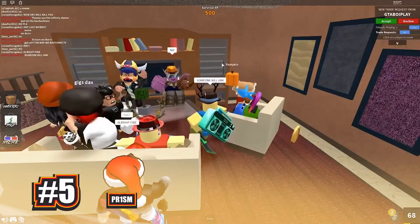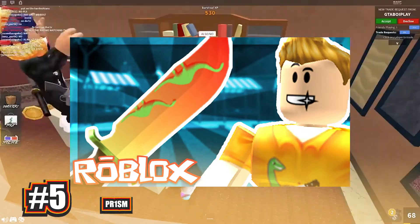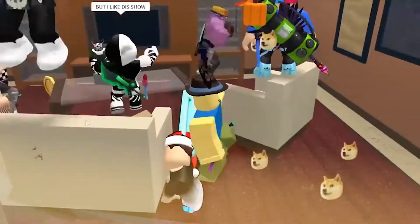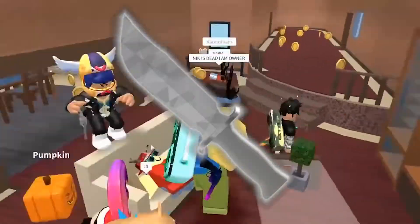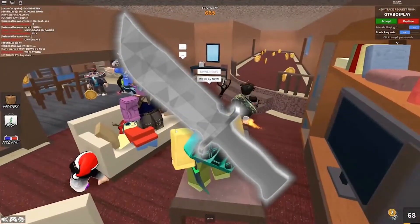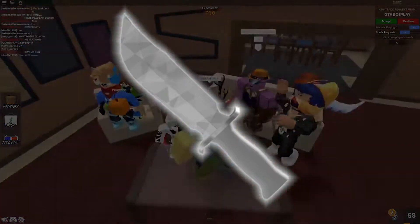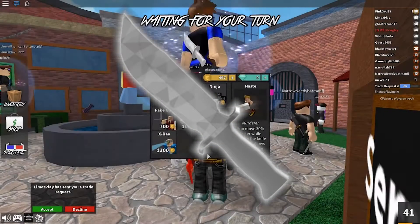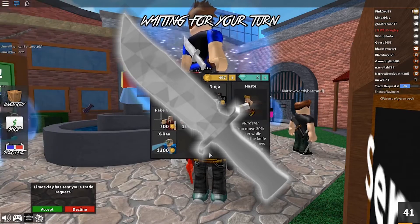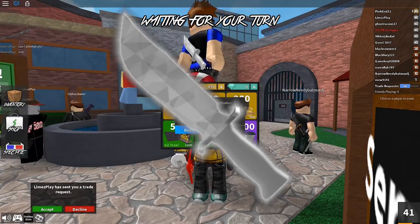Moving to the fifth code, we have PR1SM. Now you might think that you will receive the prismatic knife from redeeming this code, but that isn't the case. You will only get the regular prism knife by redeeming the code PR1SM. It's very unfortunate that this knife is only a common one, but it's still a lot better than receiving nothing at all. The prism knife is painted in white, however the blade has some geometrical shapes in grey.